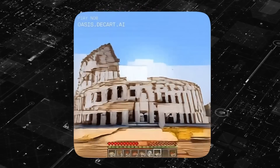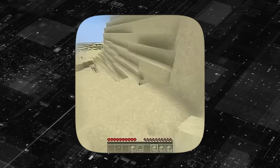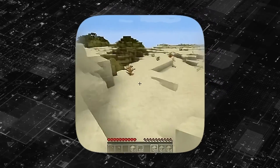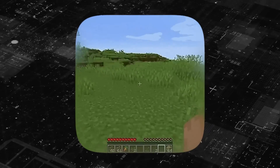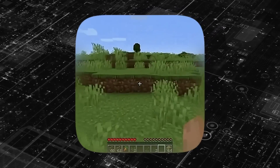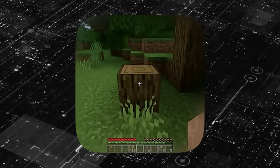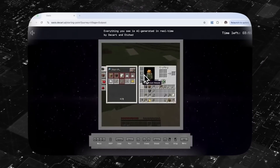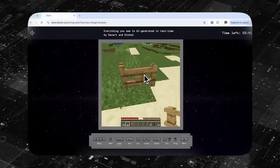The model generates everything in real time — things like buildings, lighting effects, even physics. It's all happening in real time. And Oasis isn't just about fancy graphics. This model shows a deep understanding of how this game works, like how objects should interact. It's even down to tiny things like inventory management. It's almost like it has this learned intuition about how the game behaves.